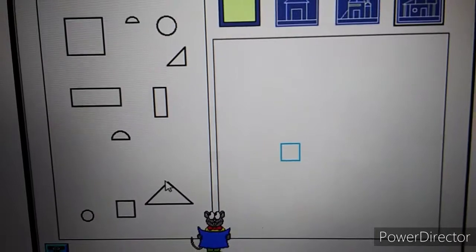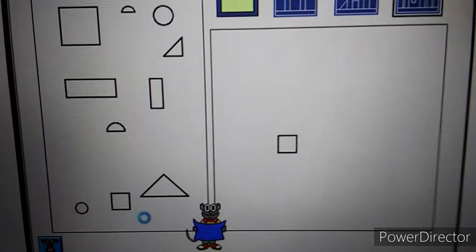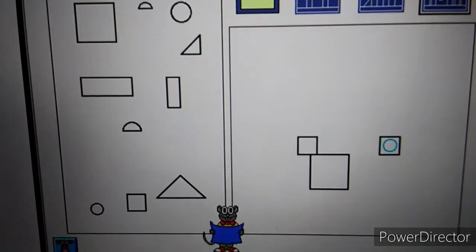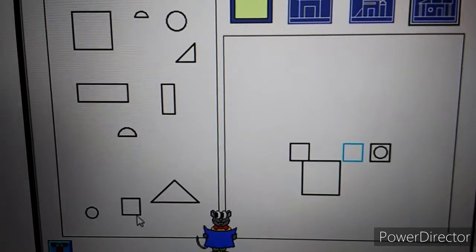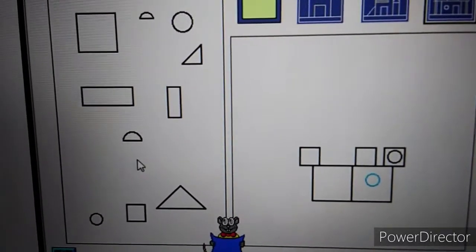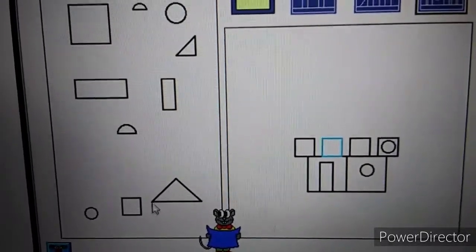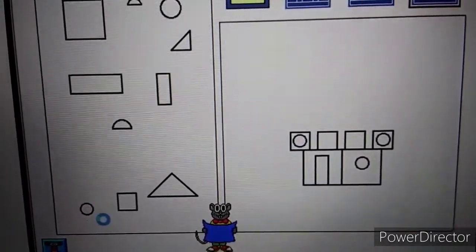Help me build my house. Please give me a small square. Please give me a large square. Now I need a small square. Now I need a small circle. Please give me a small square. Now I need a small circle. I need a small rectangle. Please give me a small square. Now I need a small circle. Nice house. Time to move in.